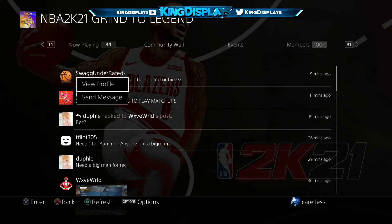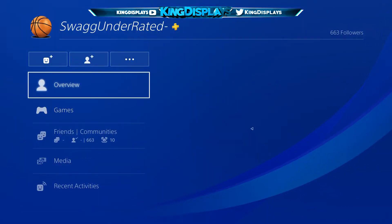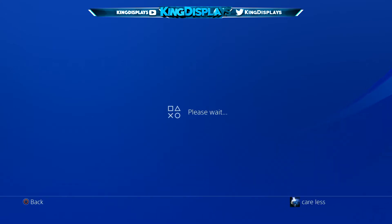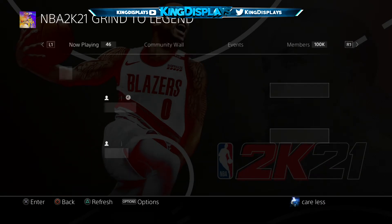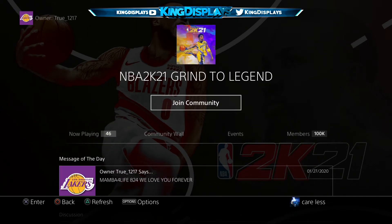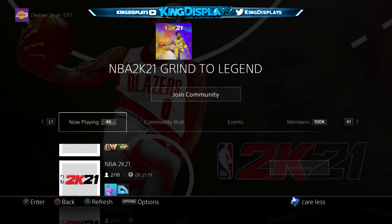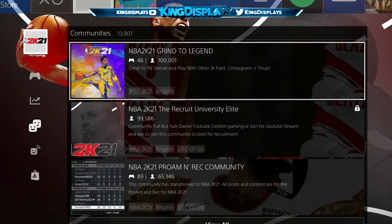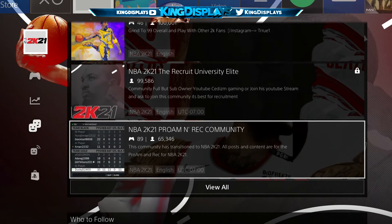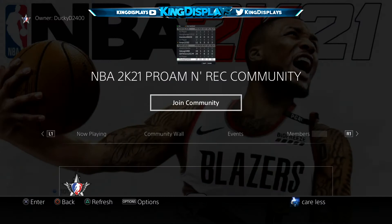Just join any community and join somebody from that community. Also, they do not have to be in park — as long as you're able to join them on 2K 21, the glitch will work. They can be anywhere; it doesn't matter. As long as you can join them, the glitch will work. I eventually found somebody in a different community.